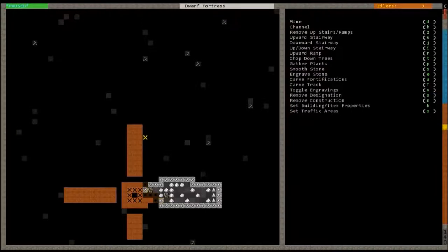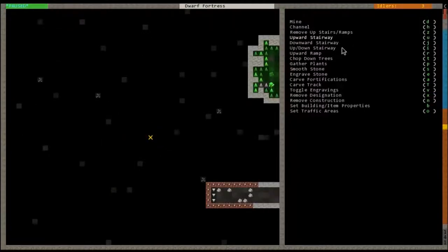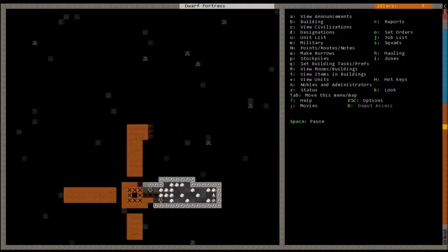Here we are still mining. We are going to create an upward stairway because we want to connect to the level above us. Hit D, then upward stairway is U. Again it'll be box highlighting — we've created these three upward stairways. Since I also want a downward stairway I will go into the next level up and connect it with a downward stairway which is J, making sure they are all connected — starting on the bottom of the three and going like that. Those will be the meeting downward stairways.